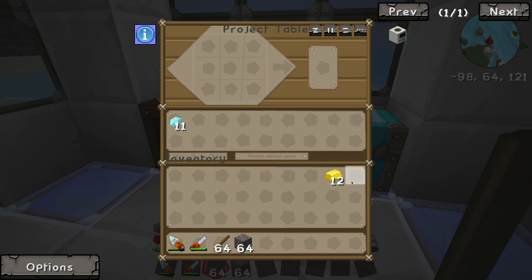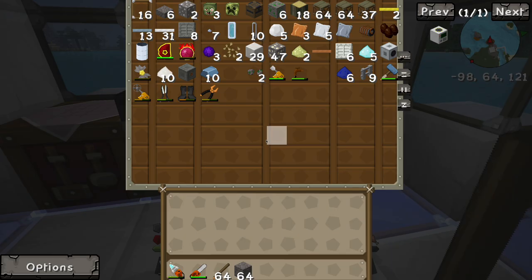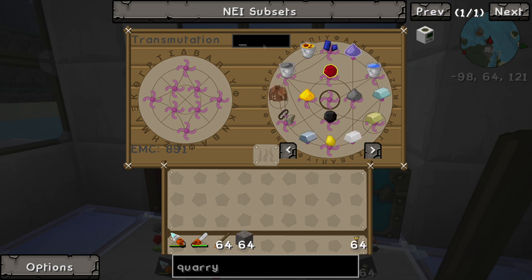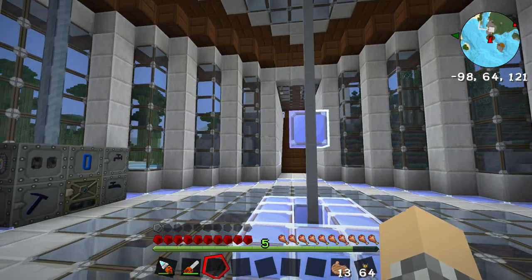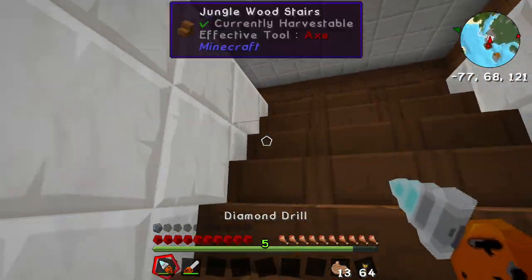We've got the diamonds we need and we've almost got all the gold we need, but we're going to have to go on another mining expedition, and I don't want to. It's definitely not something I wanted to do this episode, but we're going to have to. So we'll take our torch and we're going to need something to sustain ourselves - maybe some pork chops.